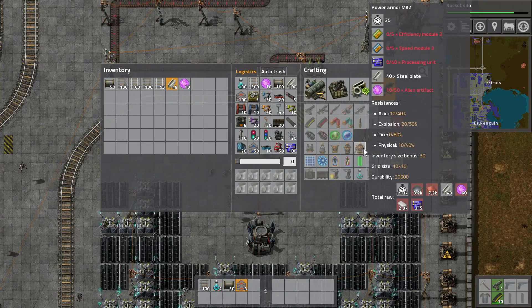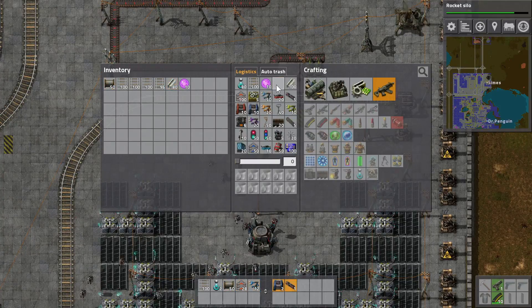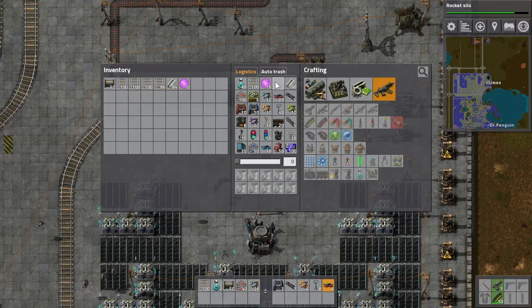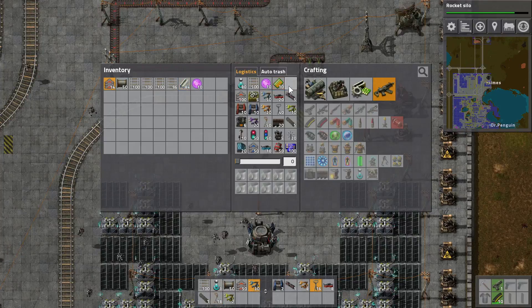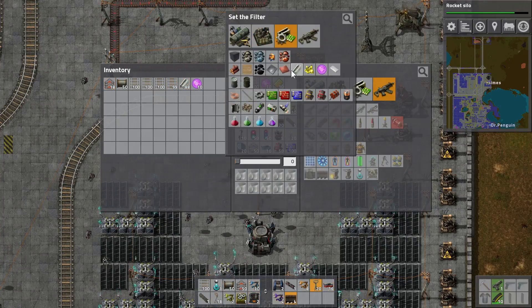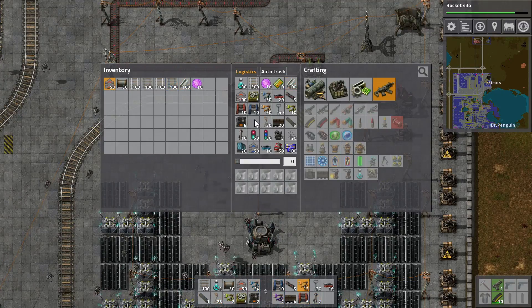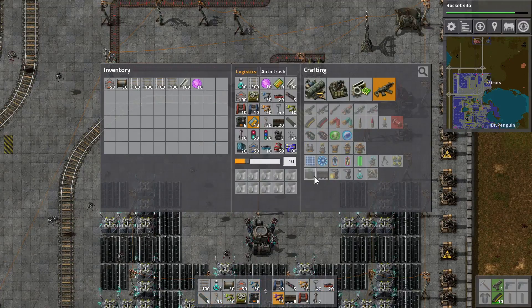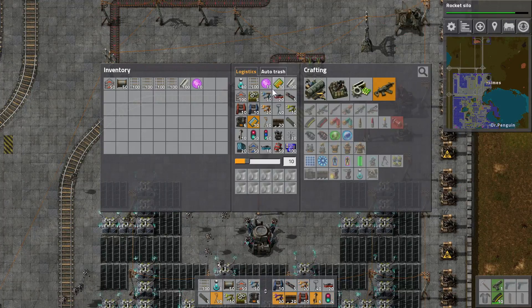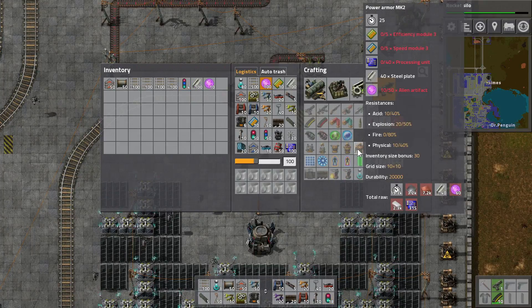Good job, Symes — really nailing the progress there. What do I need to make this? Another efficiency module and speed module. I actually want to keep this steel plate on there, we need that for something. I'll just rebuild everything, instruct the bots to bring me a load of stuff so I can start making things again. Get back on rebuilding all that.